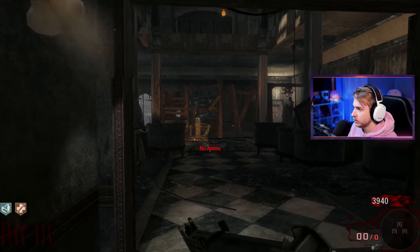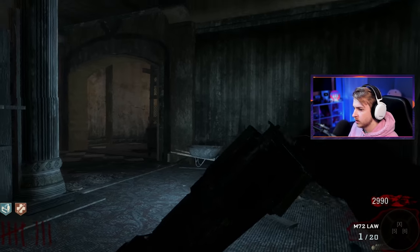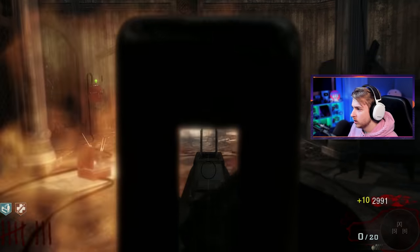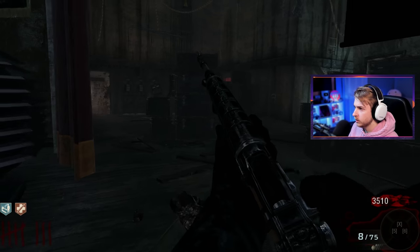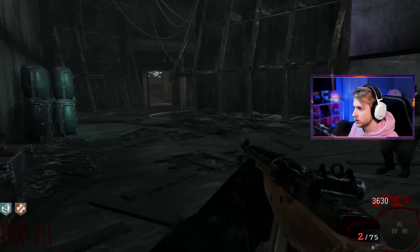We have $3,000. I'm gonna hit the box again. I don't want the Specter especially since it has no ammo in it. What is this? The M72 Law — they give us a rocket launcher. I have to reload after every shot, very slowly I might add. Honestly this isn't so bad so far — knock on wood. Hopefully I'm not talking myself into a grave, but so far not bad.